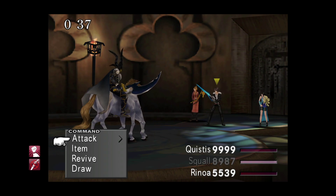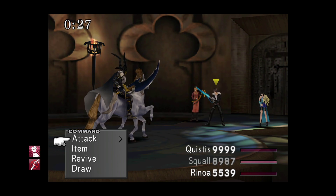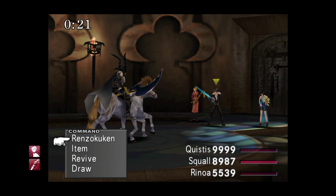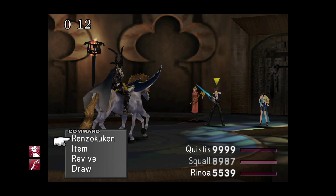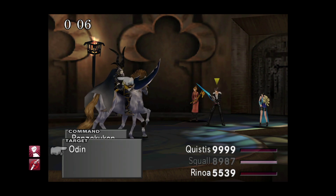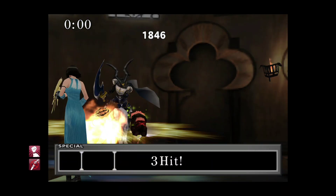Make sure Squall is selected and able to cast Renzokuken — either via Aura magic, low yellow HP, or the remastered battle enhancement toggle. What you want to do is cast Renzokuken but not until the timer is down to about three or four seconds. If you do it with more time remaining you'll kill the boss within the time limit, making the method obsolete. Get the boss selected, go ahead and cast — the timer hits zero during the cast time, so it should be fine.